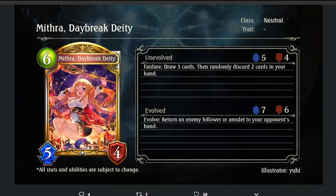Mithra, Daybreak Deity — 6-cost 5/4. Fanfare: draw 3 cards and randomly discard 2 cards in your hand. Evolve: return an enemy follower or amulet to your opponent's hand. Really weird card — lets you thin your deck a lot, which is nice. But it's risky if you're running this in a combo deck because you're discarding stuff. In Spartacus you don't play this because it's competing with Spartacus in the 6-playpoint slot. The stat line isn't that good, and the evolve effect doesn't actually kill an enemy follower. I'm not impressed by Mithra.